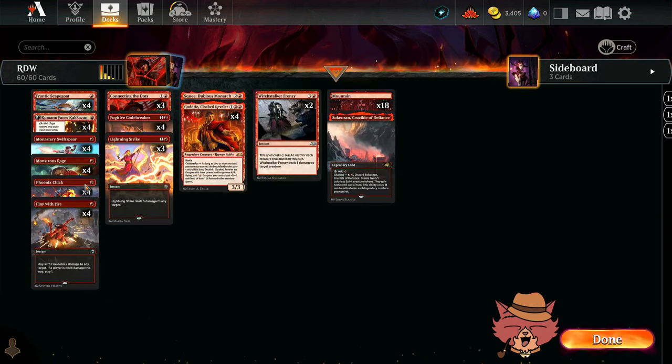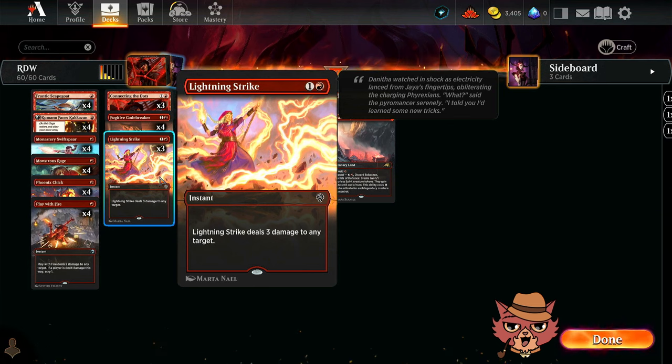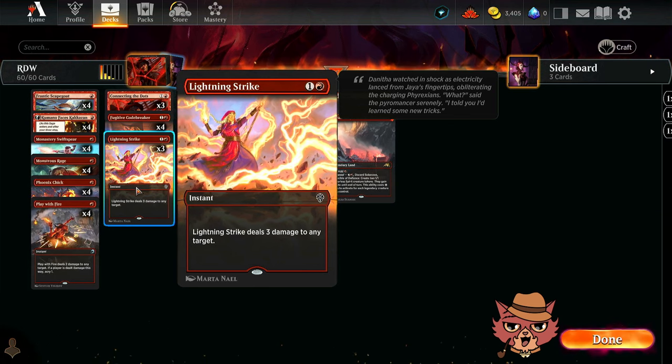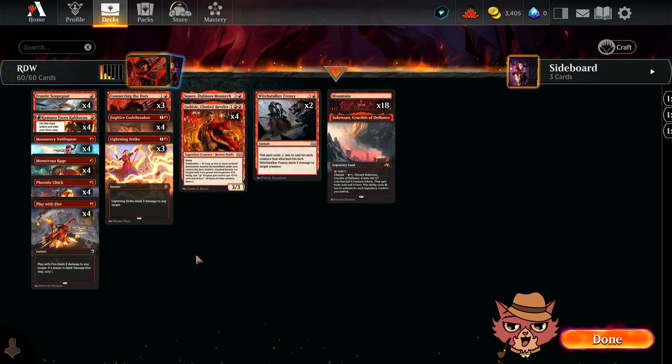In a build where we're hopefully restocking our hand well enough, do we want even more one-drops? Three damage goes a long way. Shock just got reprinted — do we want to drop two Lightning Strikes for a couple Shocks? Probably not, but worth noting.